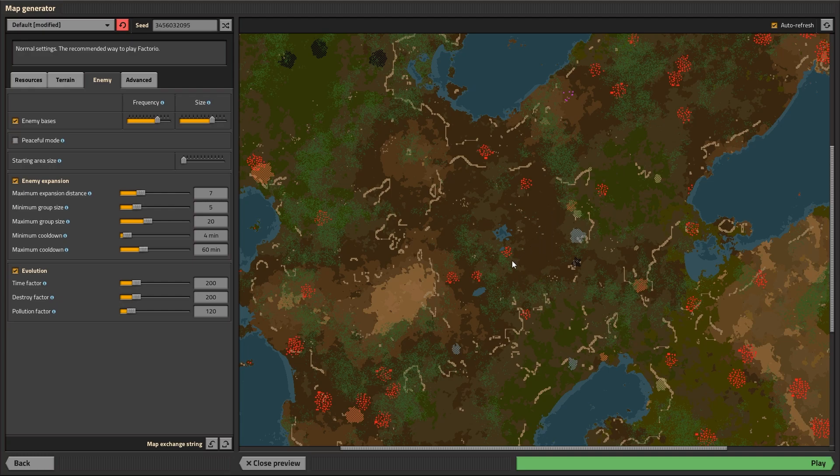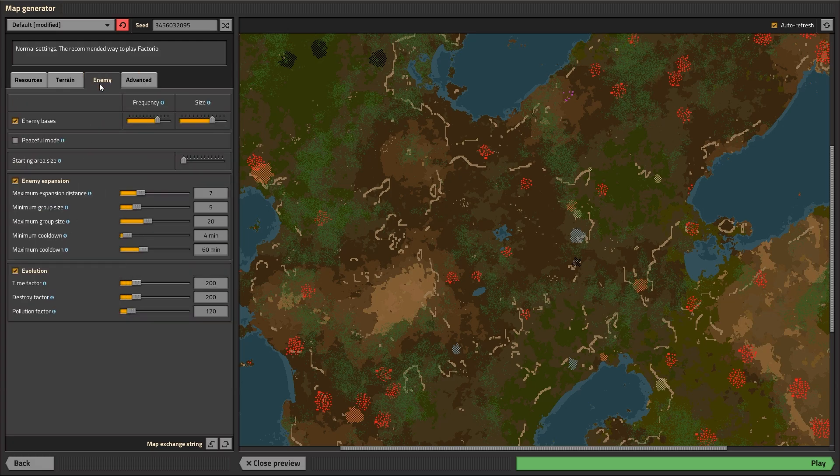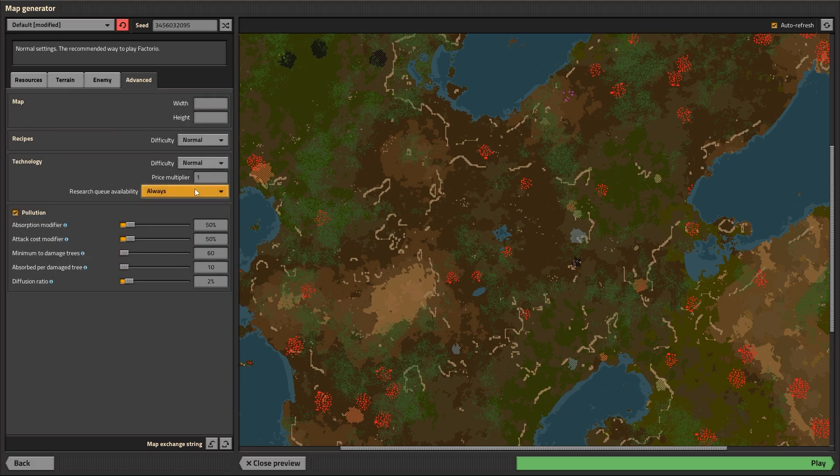We don't actually have anything tight in here, but there's a bunch of stuff going on there. We also changed the pollution rating. I've not changed it like last time — last season, whatever it was — we changed a few things like attack costs and stuff at the beginning and ended up having to adjust it. We've only increased one thing, and that's the pollution factor. It's normally 12. We put it 10 times stronger, so our pollution is going to absolutely slaughter the evolution and probably cause the biters to absolutely slaughter me.